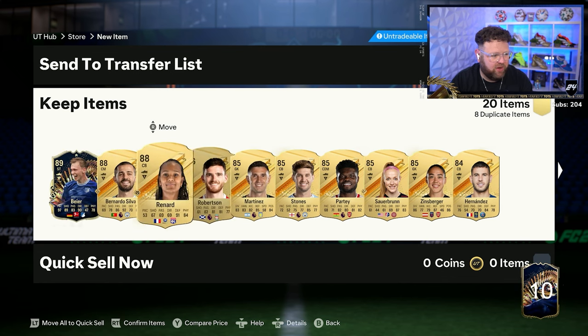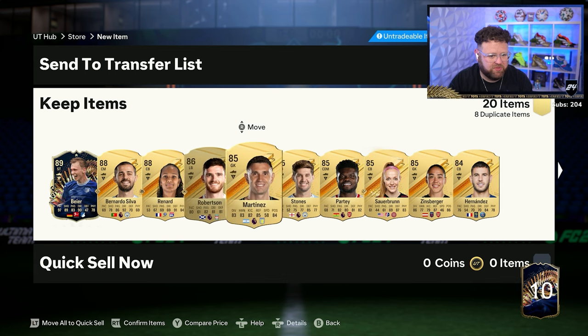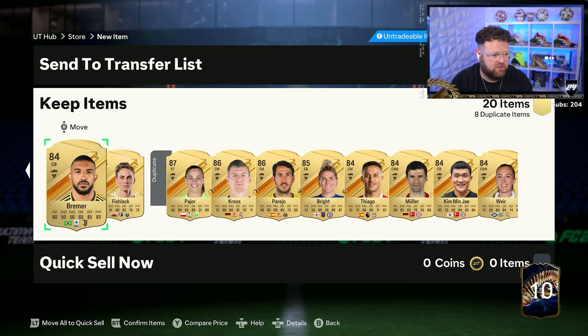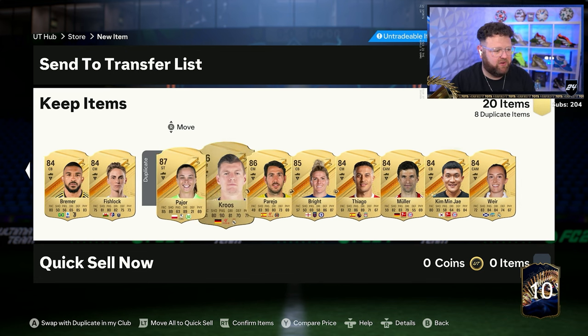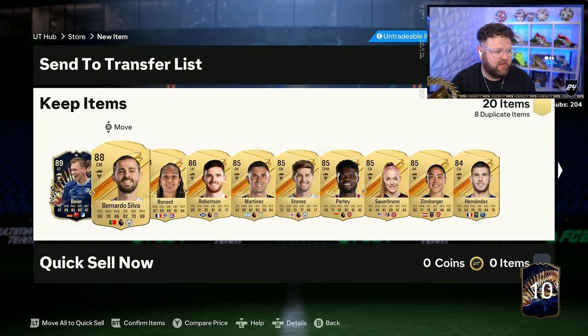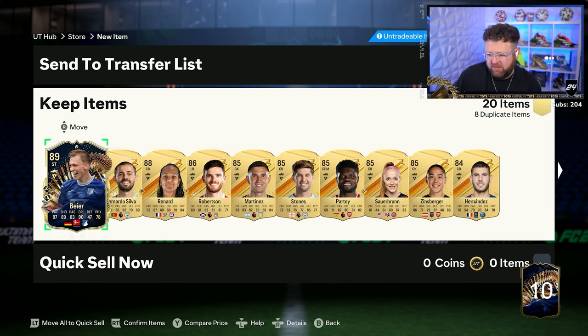It drops down from walkouts pretty quick, so I'm hoping that the dupes are walkouts. One, two, three walkouts in the dupes. It's a hit and miss kind of 84 times 20, I'll be honest, but it's another new TOTS to add in. We haven't packed Bia yet - it takes me up to 11 Team of the Season so far.